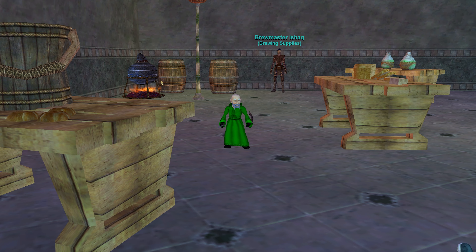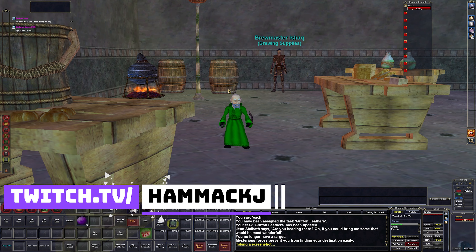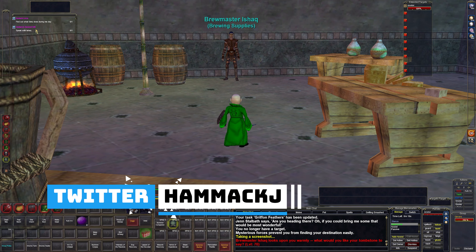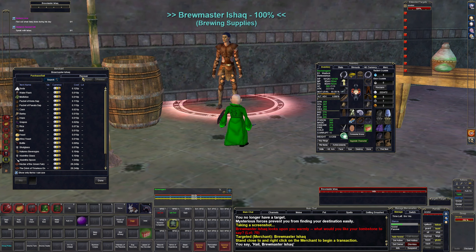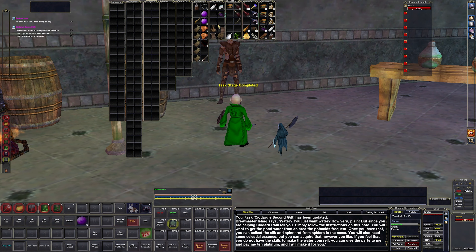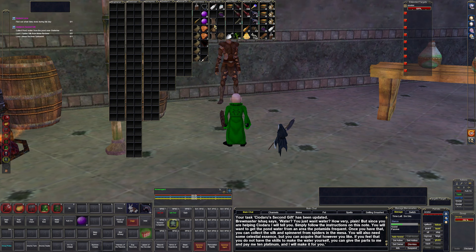Hello and welcome back to Gnome Regards Journey. We are here in Crescent Reach to pick up the next part of the gift we're making for somebody. We got a shopping list: collect pond water, loot two spider silk, and one mess of spider spinneret.